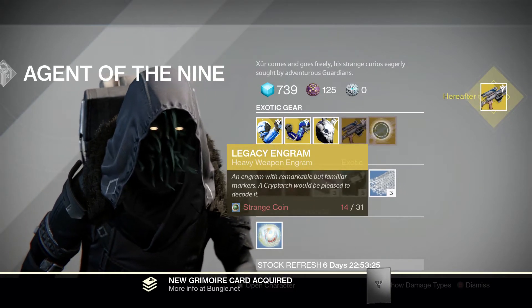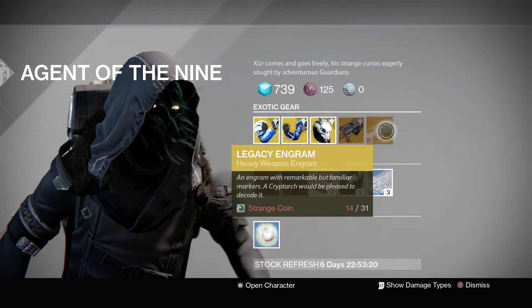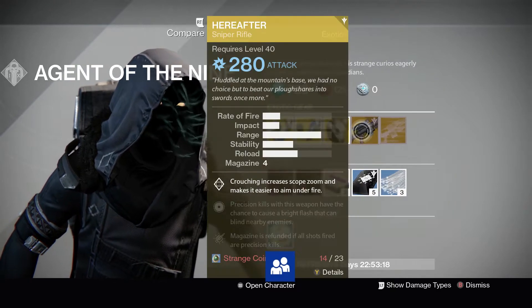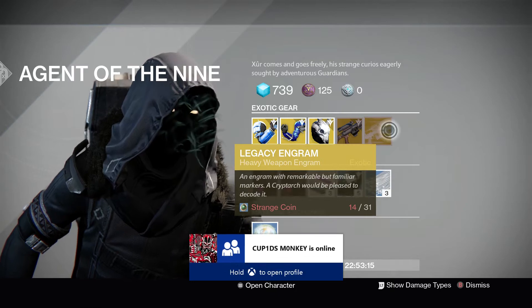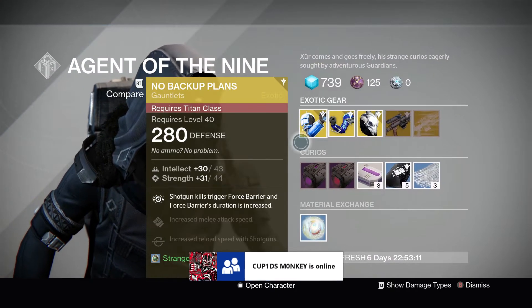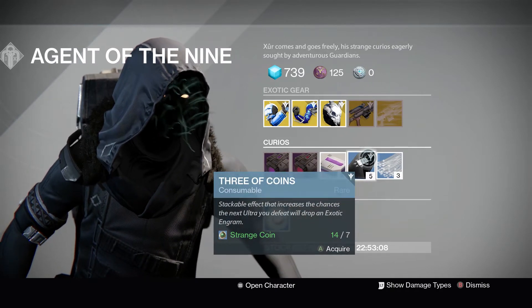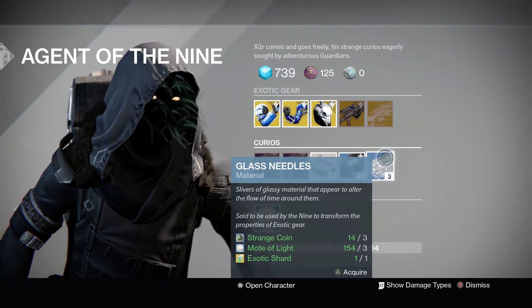Then we got a Legacy Engram — they moved it, it used to be over here, but now it's over there. They gave us a Legacy Engram but no armor engram, which is interesting. And then we got Three of Coins — we have a good amount of those.